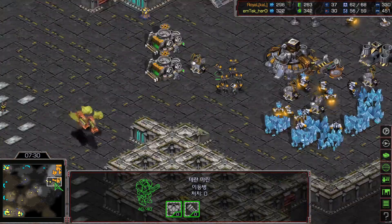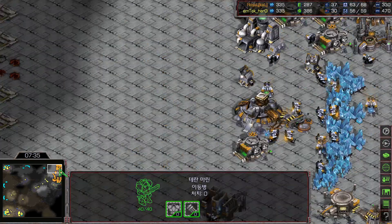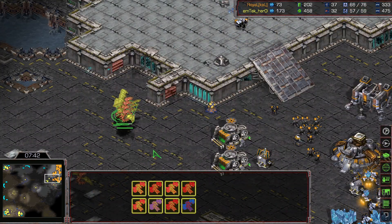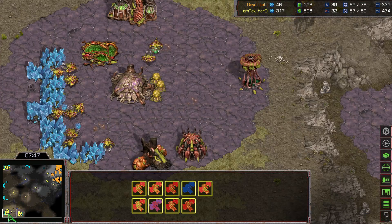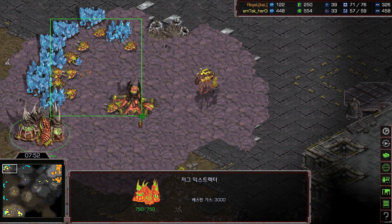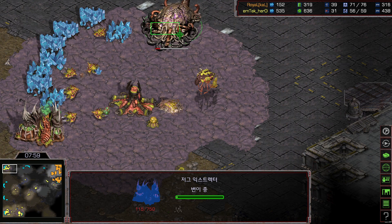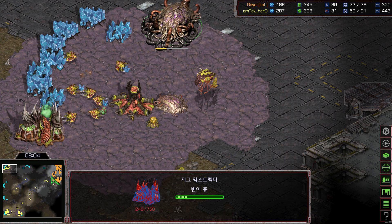So far nothing is going crazy — only 3 barracks with only one starport. I think Royal decided to go for a Valkyrie opening — a late Valkyrie, I should say. Hero has a lot of Mutalisks: nine Mutalisks total. Hive tech is already on the way. Third gas is also going — look at how many drones Hero has right now. He's finally taking the third gas, and he also has access to take the fourth gas as well.